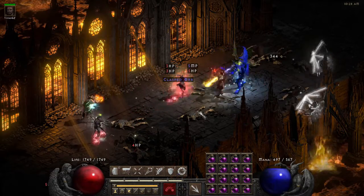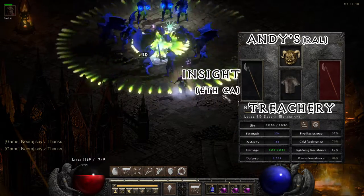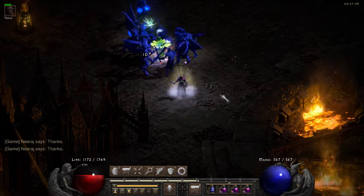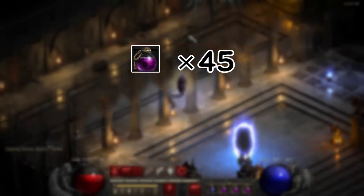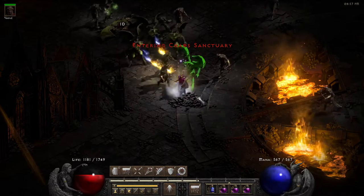Before we jump into the setups, let's check out the control group. I have this Act 2 Holy Freeze Merc with Insight, Treachery and Andy's Visage — kind of the setup many people use before having Infinity. He needed 45 full rejuves and died over 10 times. It's just awful.